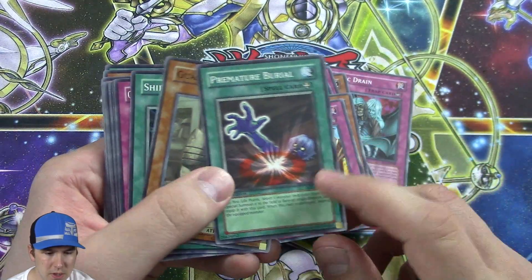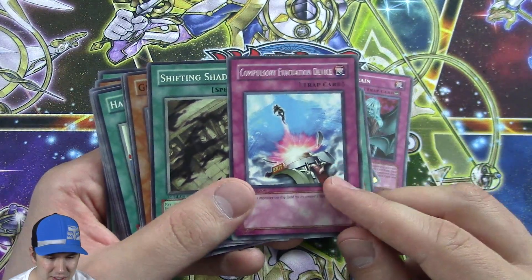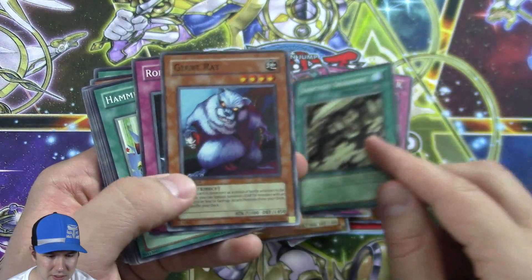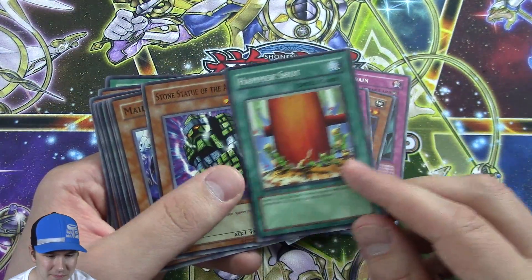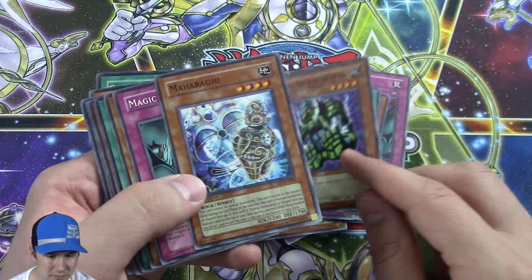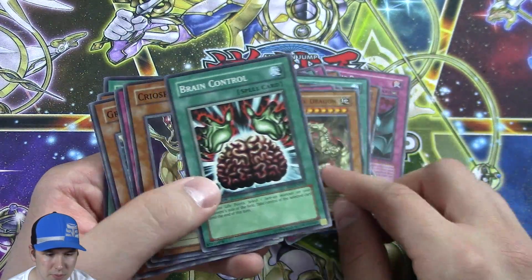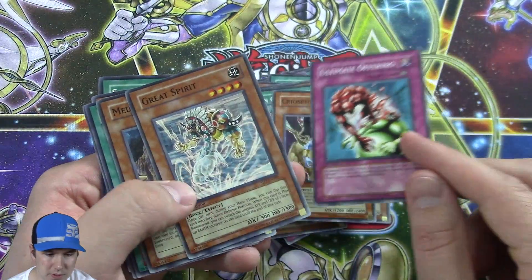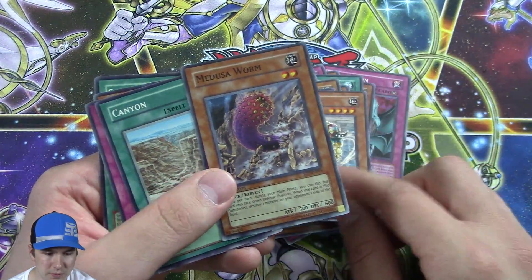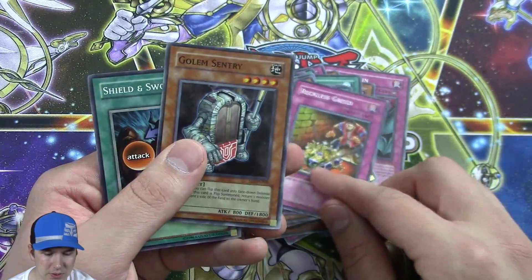Premature Burial — it's banned, very good card though, that's why it is banned. Another Compulsory Evacuation Device, another Giant Rat, Robin Goblin, Hammer Shot, another Magic Drain, Brain Control — super broken. Ultimate Offering — banned card, also very broken. And we got Reckless Greed.